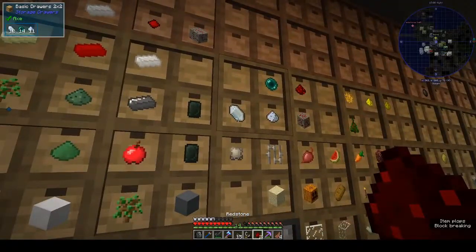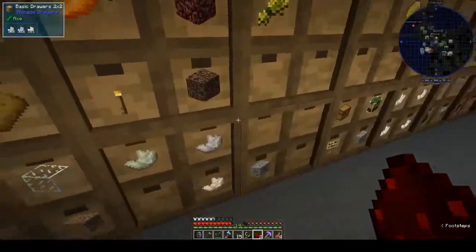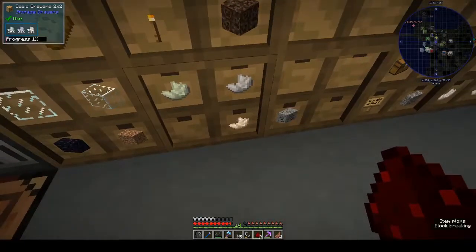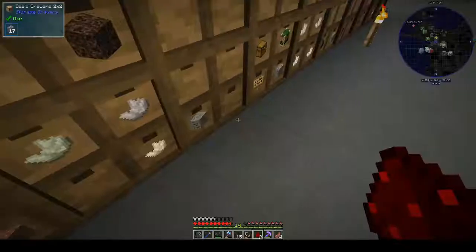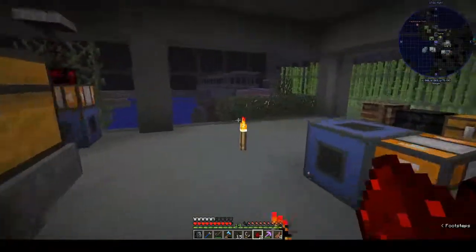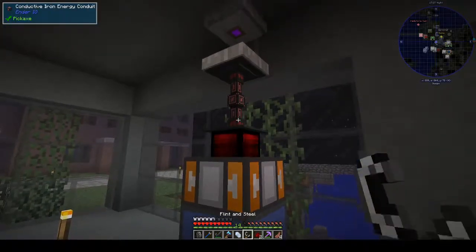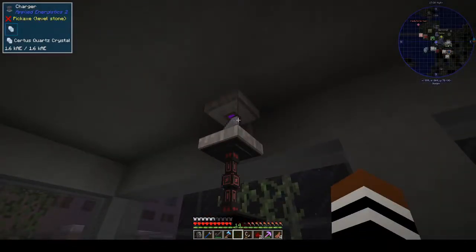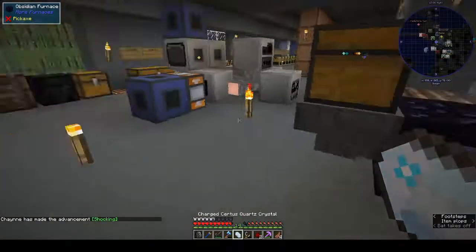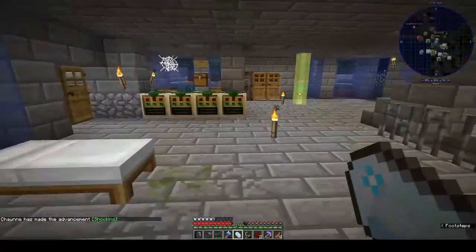So, one redstone, one certus quartz, one nether quartz - certus quartz, nether quartz, I think this is right - in a puddle of water. First we've got to charge the certus quartz. That's charged it. We need a puddle of water - I should probably make one nearby but I have one over here. Let's get the redstone in.